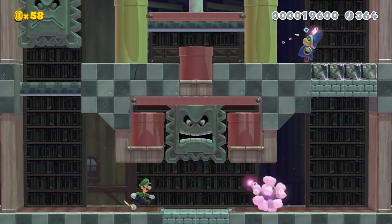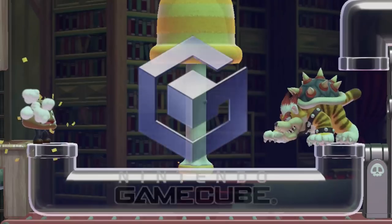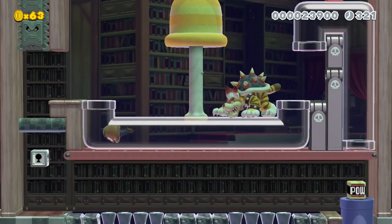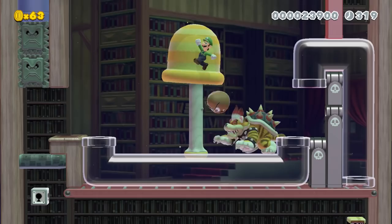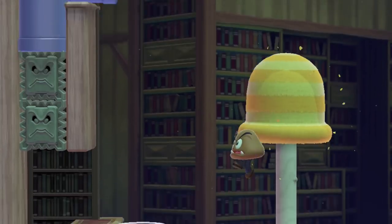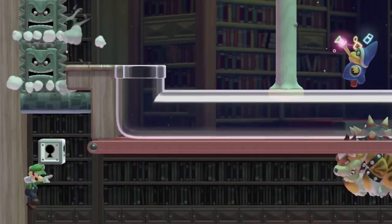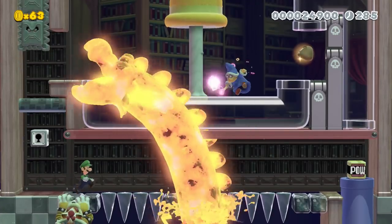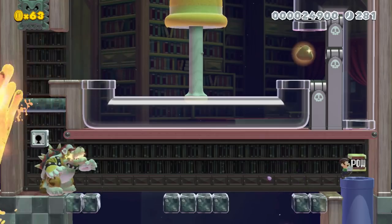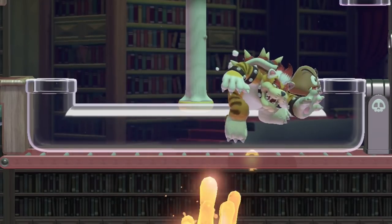Areas become puzzling because of the order that Luigi needs to do things to progress. Luigi enters a warp box and discovers that Meowser has taken over. Luigi will need to fool him by wearing the Goomba mask just long enough to get a POW block to attack. The only way to get to the lower half of the arena is to take damage and let the thwomp push him down. He'll have to be careful to avoid Charvarg and falling icicles in addition to Meowser. Once he hits Meowser enough times, he can get the key and reclaim the stronghold.